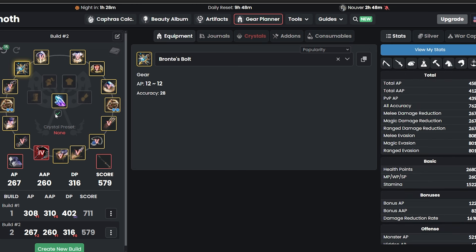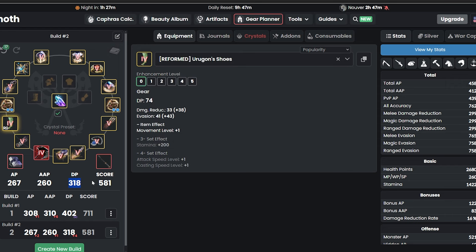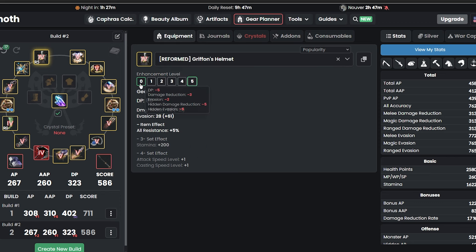After the free stuff, now we're talking about reforming your gears. If you talk to Jatina, she will turn the Tuvala shoes into boss armors — for example, you can change to reformed Ergon shoes. Right now we have 316 DP, and if you change to Ergons you get 318, so it's a free 2 DP. For helmet, we want to change to Griffin Reformed, just to get all resistance 5% — really nice.